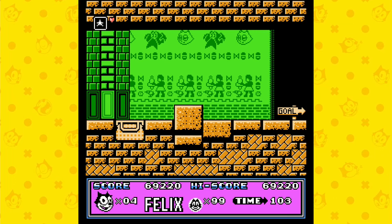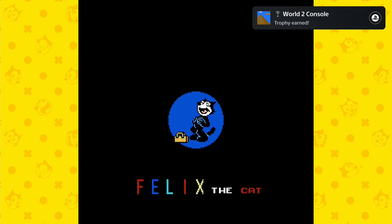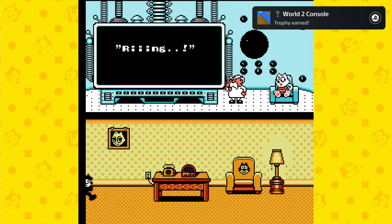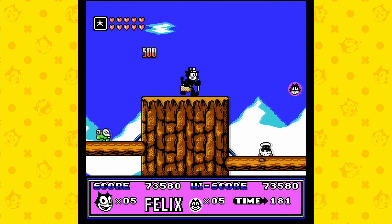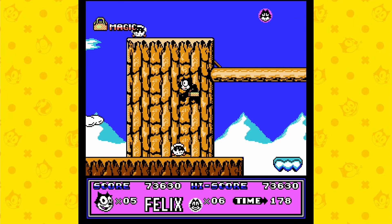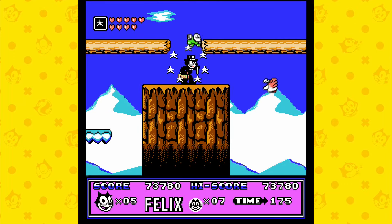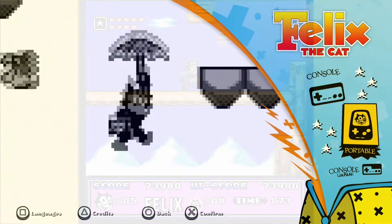Trophy-wise, the game is very straightforward — you just have to complete the console version and the portable version. There are no collectibles or missables. To get through the console version it takes roughly 45 minutes if you take advantage of the rewind function. The portable version can be completed within a few minutes because there is a cheat code, so you don't really need to play through the entire portable version to get all the trophies.